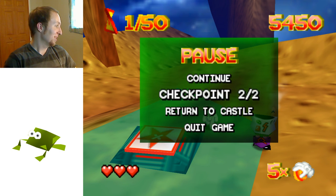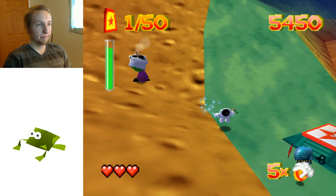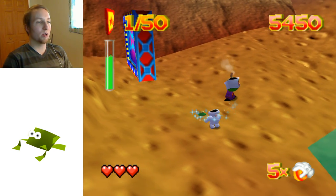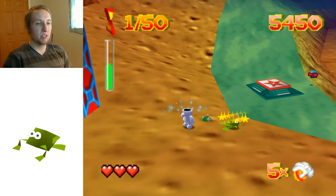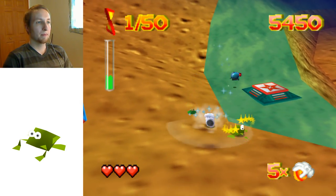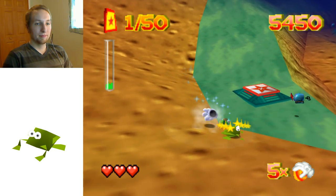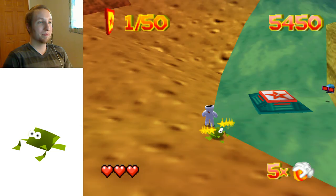We're going to turn this alien guy into a frog, because I remember this one being pretty funny. The Konami code doesn't work in the cheat menu — the cheats are only done with the C buttons. There are only four buttons you enter for cheats. Now this guy is going to behave the same way.